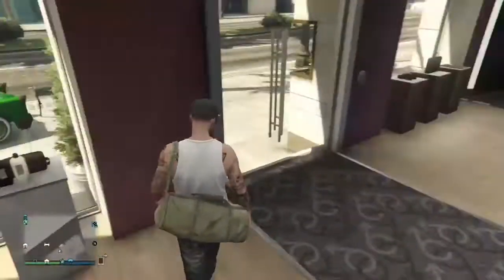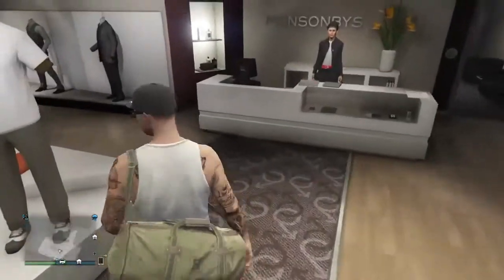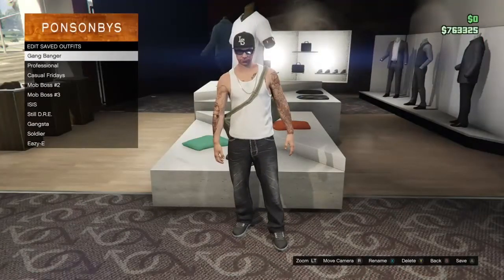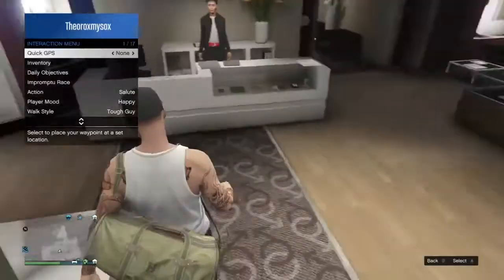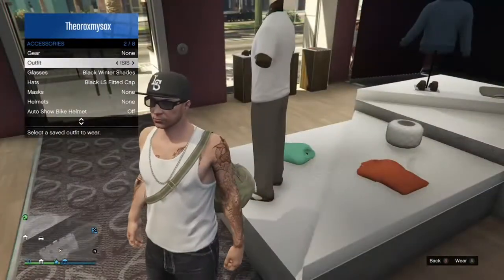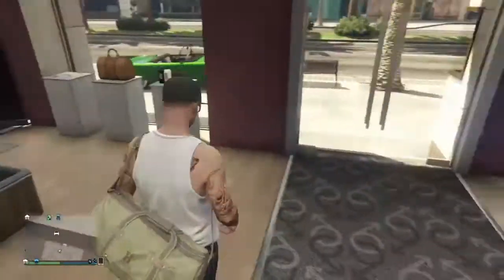To save an outfit, just walk over to anything like pants or anything like that, and once you're there, press X to go to the outfits. Once you go to the outfits, you can just update another outfit that you have or make a new one. Just update that and it will carry with you throughout sessions. It may spawn you in a session with something else, but all you have to do is just put the outfit back on and you will have the heist bag again.